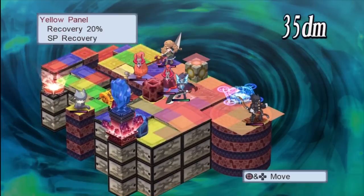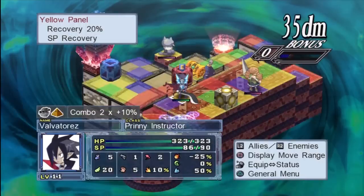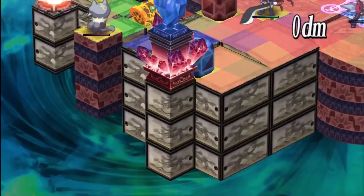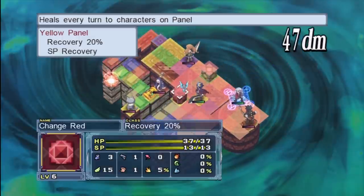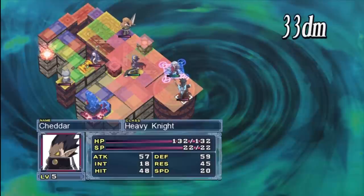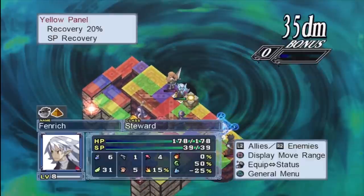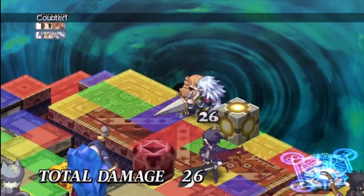Ideally, you want to do items in runs of 10, because every 10th floor there is a boss character — the item general — just slightly stronger than the average enemy. Beating the item general on the 10th floor increases the stat growth of whatever equipment you're in. You definitely want to kill the item general if possible.